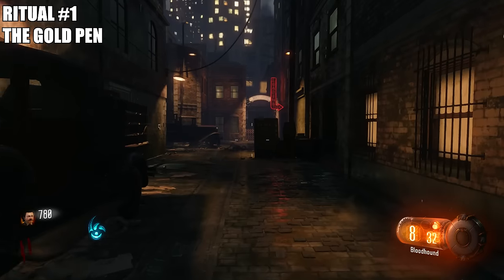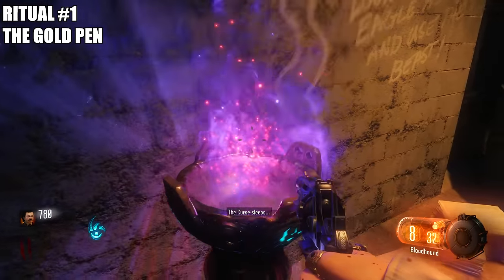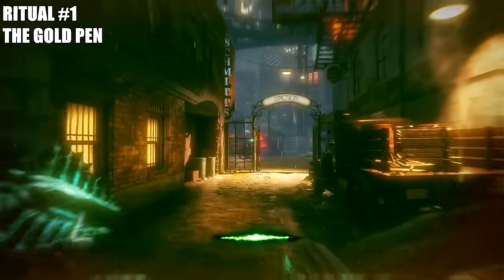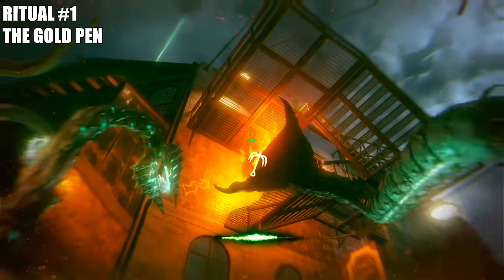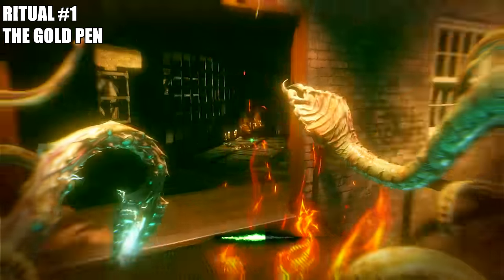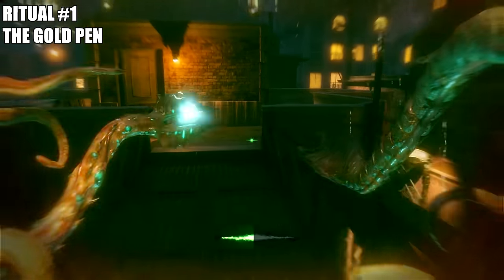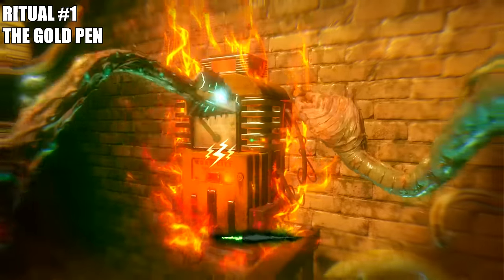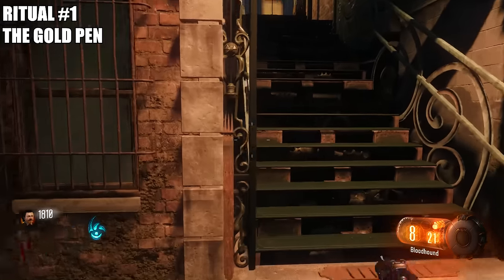Now the next thing you want to do is go back into this afterlife mode — it's literally right near the spawn as well, so you can knock this off really quickly on round two. You want to grapple up here onto this spot and run exactly where I do. This is where you're going to complete your very first ritual. You want to go ahead and open up the staircase that leads from the spawn up here so you can complete your first ritual.